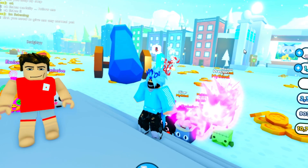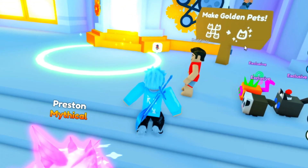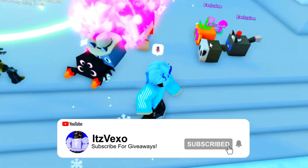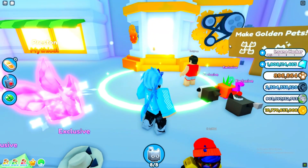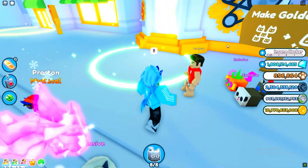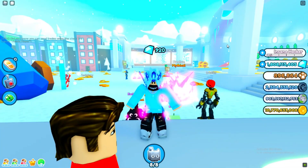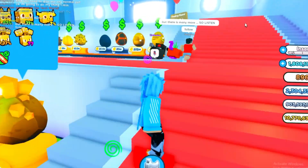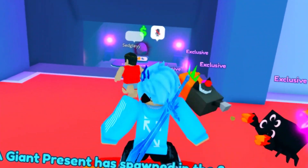Maybe at the end of it we can actually get ourselves an exclusive pet code. I did just give him a normal pet. I can't believe this guy actually has like three exclusive pets and he does look like a noob. He says he's going to do his thing — one minute. I'm not sure what this guy's doing. Is he trying to make the gold? Oh, I think he's done. Let's see what he's about to say. Maybe he's going to give us an exclusive pet or gold. It's pretty weird but hopefully I actually get myself an exclusive pet at the end of it.